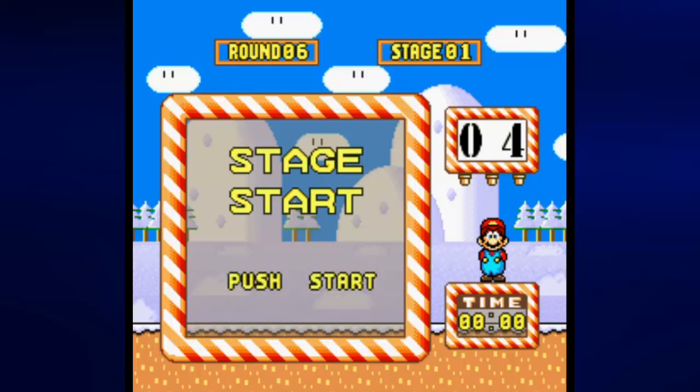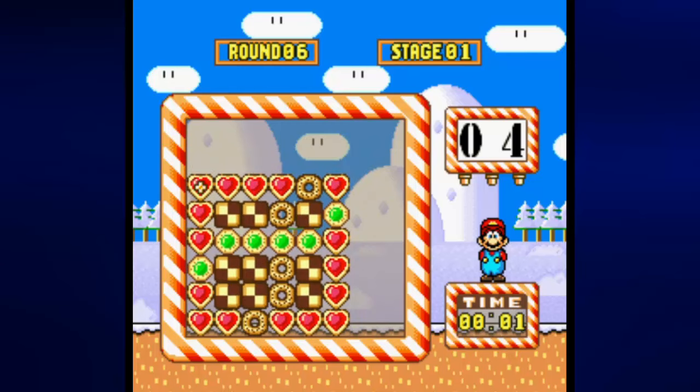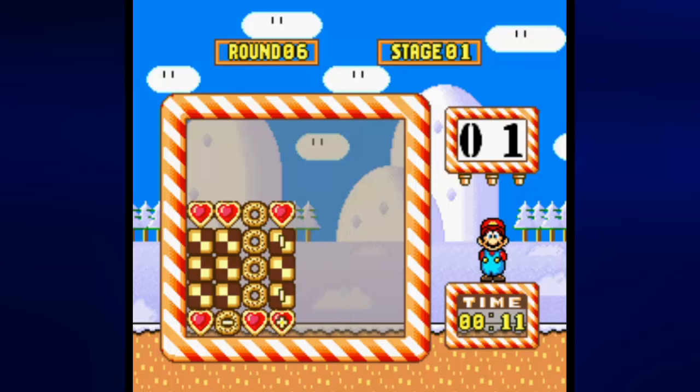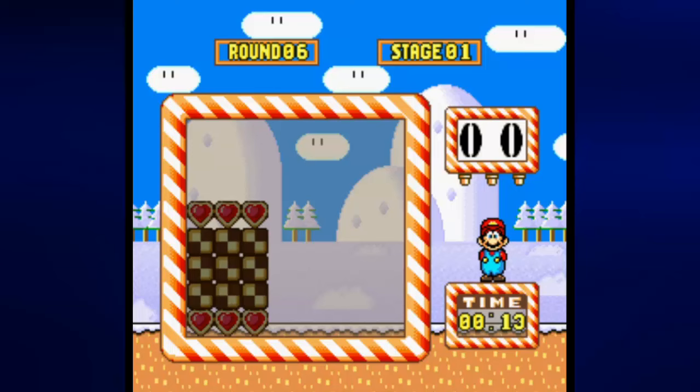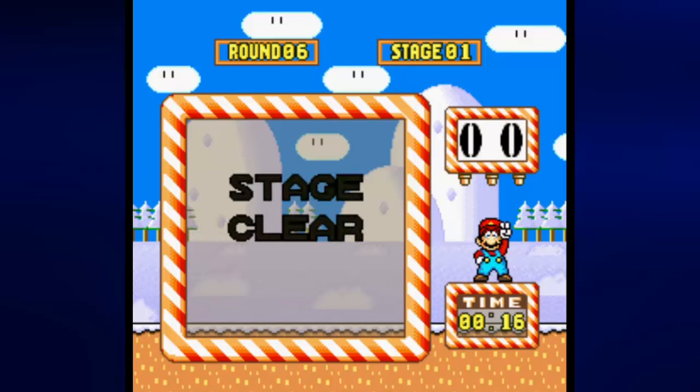But thankfully, I did write them all down. For stage six-one, all you have to do is move the first column up one, move the top row left one, go to the last column, move it down one. That'll get rid of those green cookies there. And all you have to do is go to the bottom row and move it to the right. And there you have it — that is round six, stage one complete.